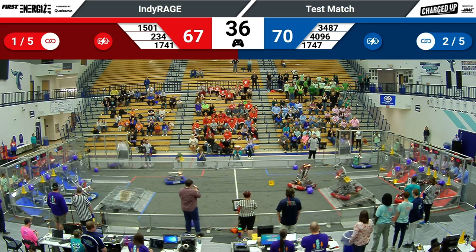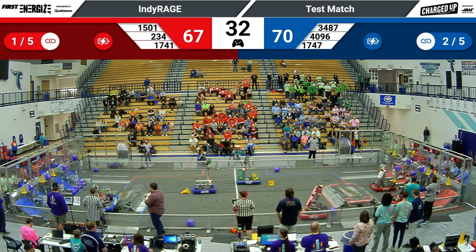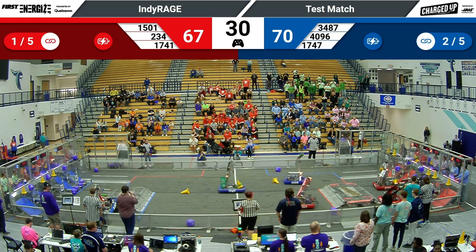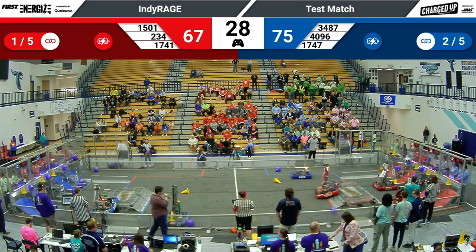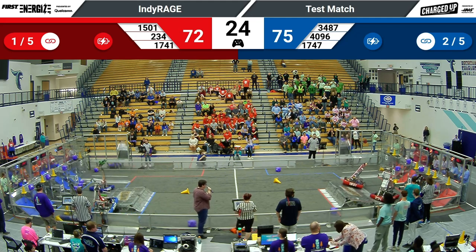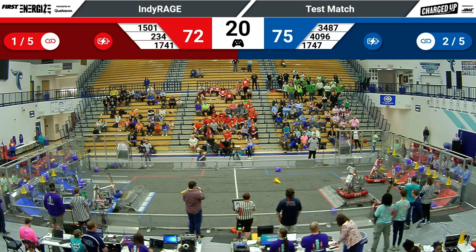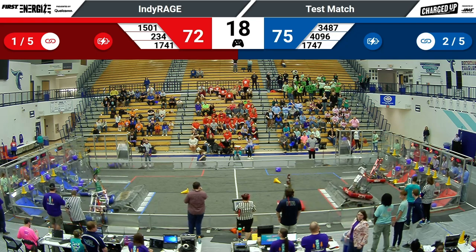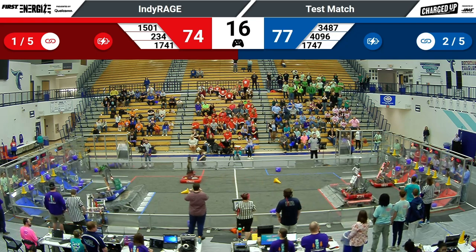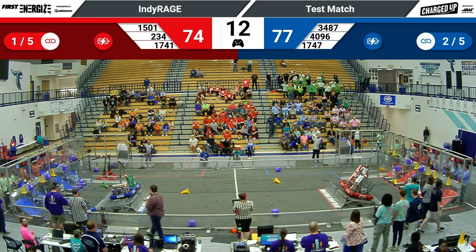All six robots focusing on trying to score game pieces in the remaining time. Red Pride scored a cube in a low node. Across the field on the Red Alliance, Cyber Blue scoring a cone up top — that's going to be a link for the Red Alliance. They're now balancing on the charge station while their partner, Red Alert, is going back to try and get one more game piece in the ten seconds remaining.